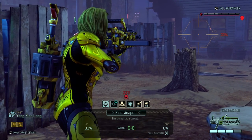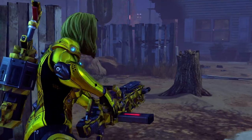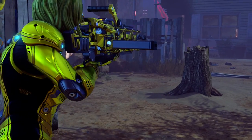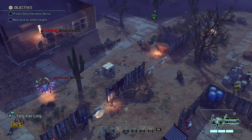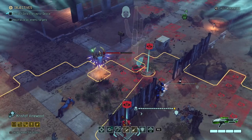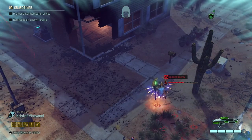32% shot - Yang has been known to hit really low percentage shots, so maybe? And if it doesn't hit, it might take out his cover. Seems to have taken out the lower portion of the house but not the upper portion. There are only 9 enemies on this map.